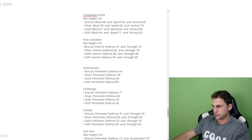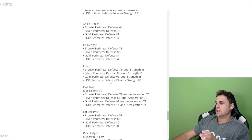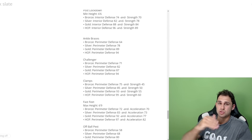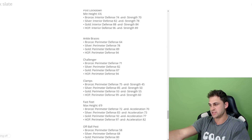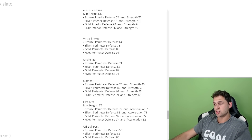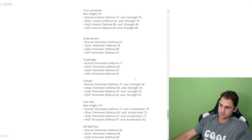Ankle Braces is strictly off perimeter defense. Challenger is strictly perimeter defense. For Clamps this year, you need perimeter AND strength. Hall of fame is 99 perimeter and 60 strength; gold is 93 perimeter and 55 strength; silver is 85 perimeter and 50 strength; bronze is 75 perimeter and 45 strength. It makes sense given that clamps helps with bump animations, so some strength investment is required.